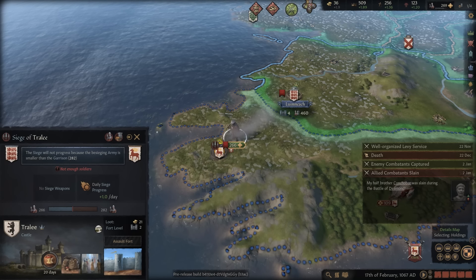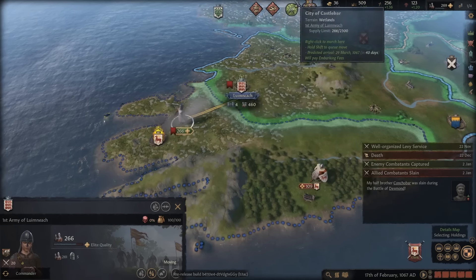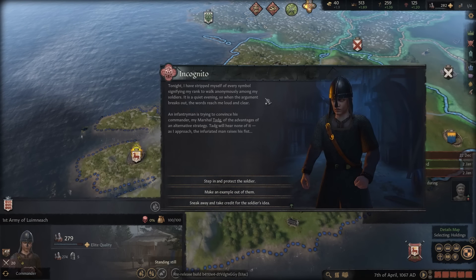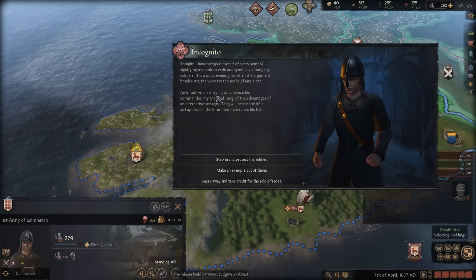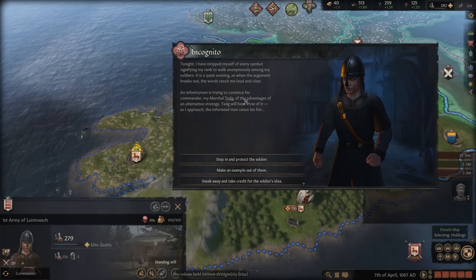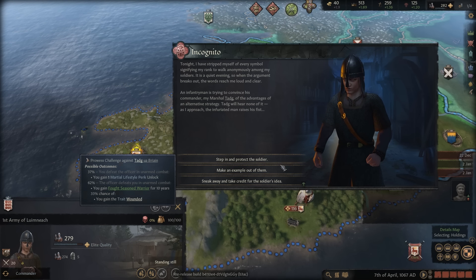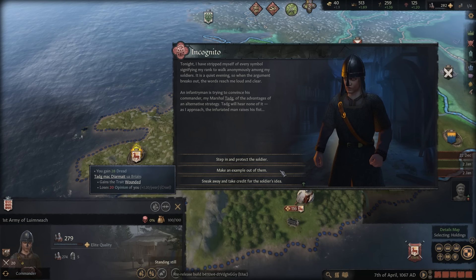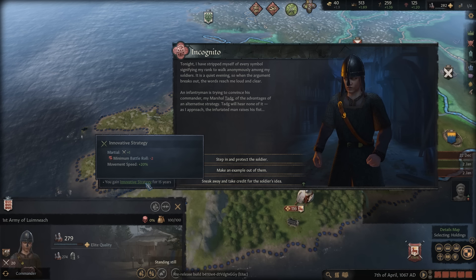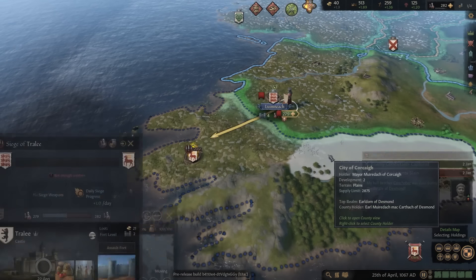So because of the losses we took in that battle, we don't have enough men to take this castle now. So we're going to march back to our own lands so that we can regroup and resupply. We've got another event here — we've stripped ourselves of our symbols of office and heard an infantryman trying to convince his commander of the advantages of an alternate strategy. We have different options here that can give us different bonuses or penalties, and this will somewhat depend on the traits of your character. So we're going to gain an innovative strategy for 15 years from listening to one of our soldiers.